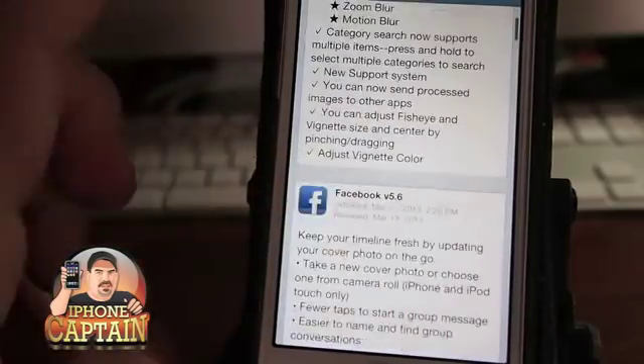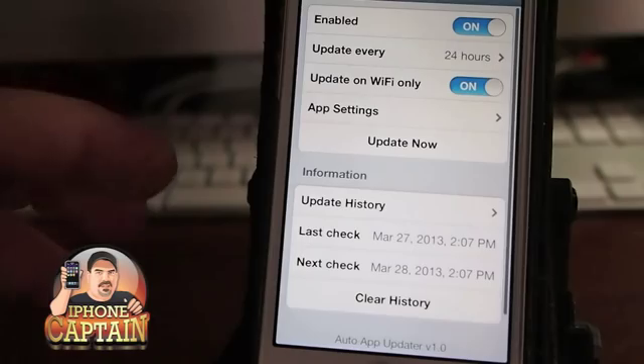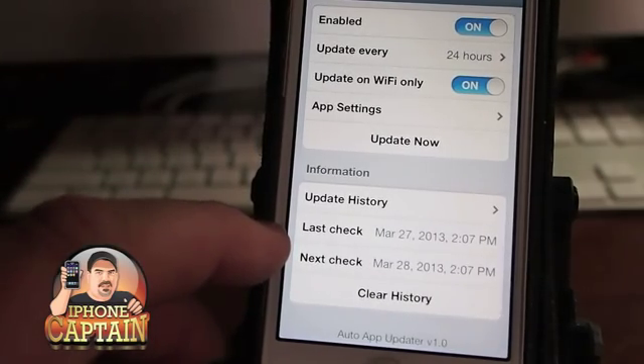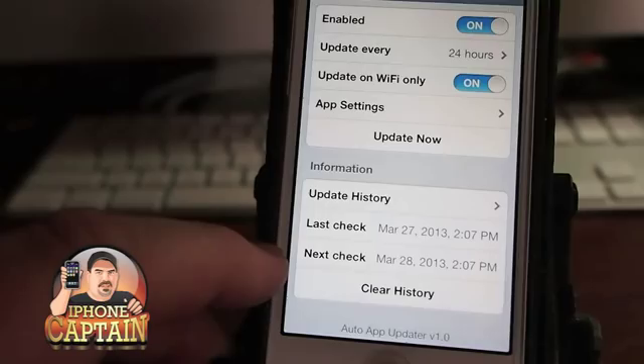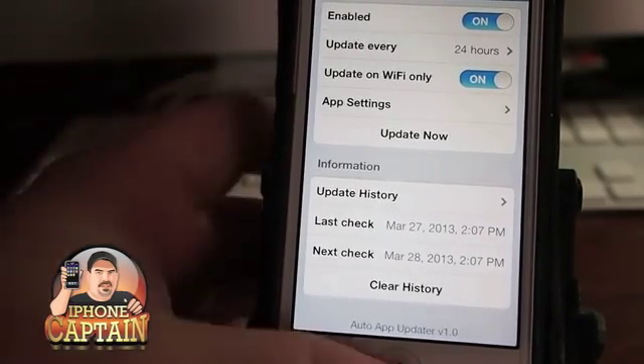There's also a history section that shows you what it has done. If you need to know what was updated, it shows you when it was last checked and when it will check next. You can also clear that history if you want.